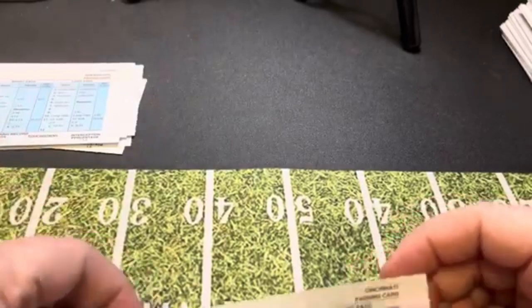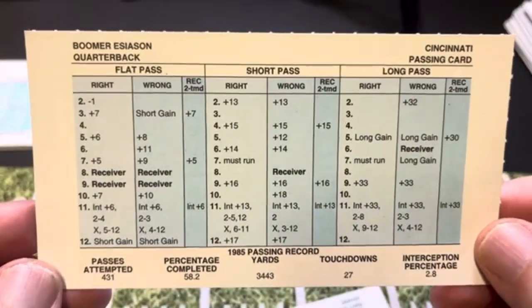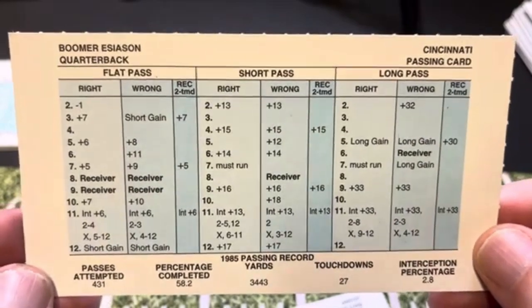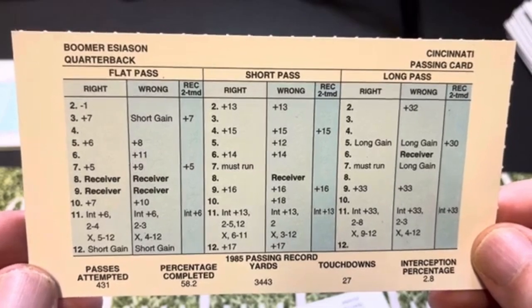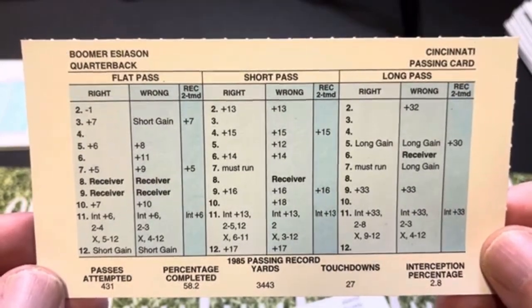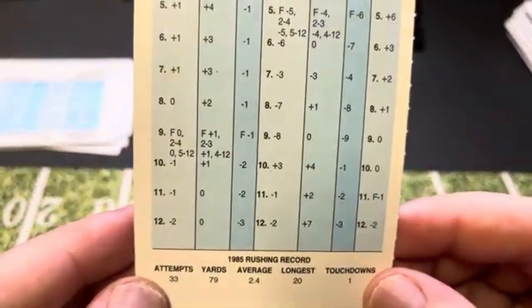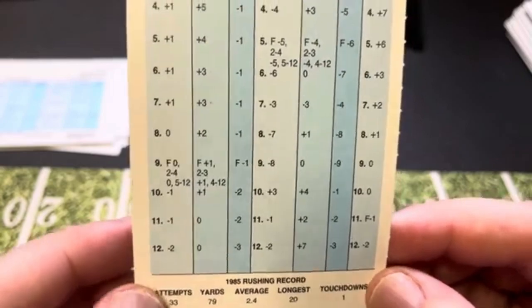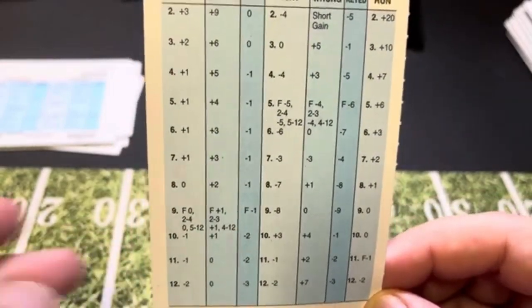Now we're going to do Boomer Esiason, only because it's Boomer Esiason. He passed for over 3,000 yards and 27 touchdowns, and had a 58% completion percentage. He did run a little bit — 33 attempts for 79 yards, a 2.4 average, which isn't great. The must run is, you know, there it is.